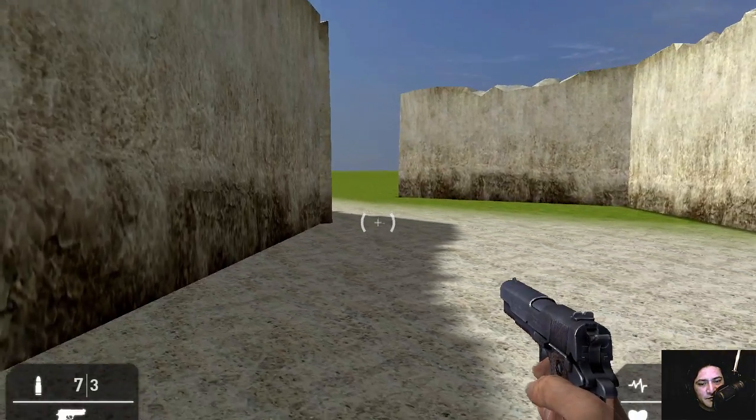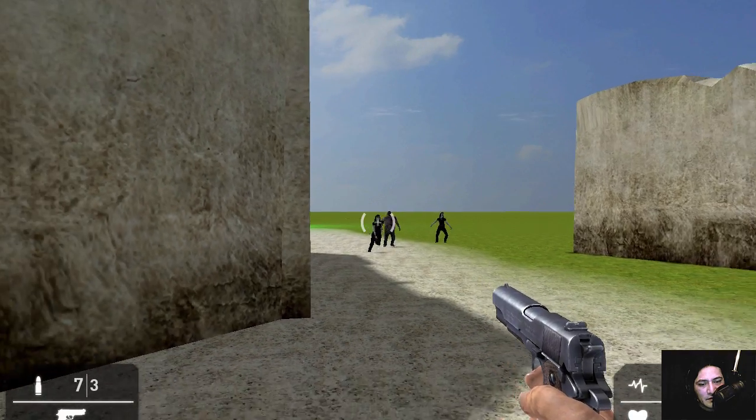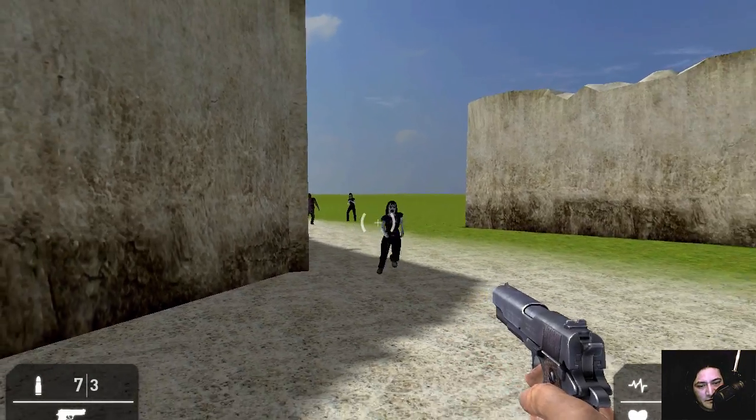You're going to have to fight the zombies. Let's try this out — let's find the gun and approach the zombies. Hopefully they haven't seen me. That one has seen me already and she's coming very fast.